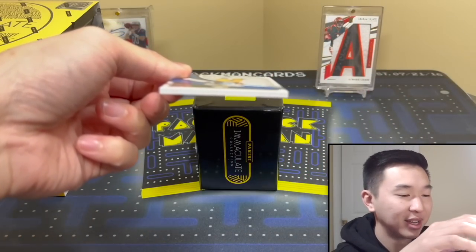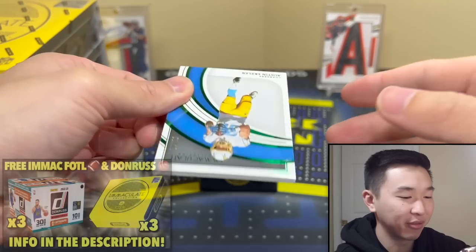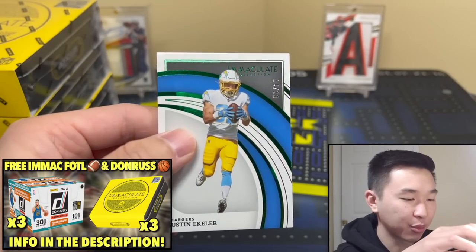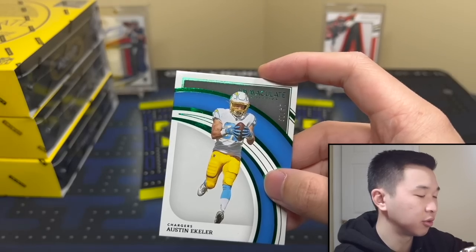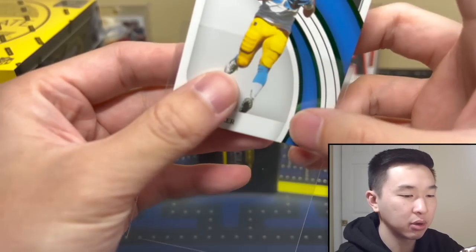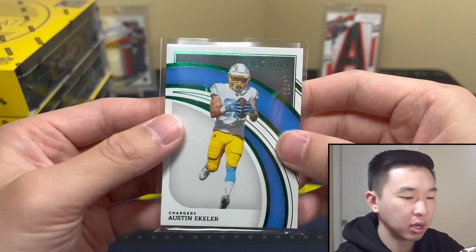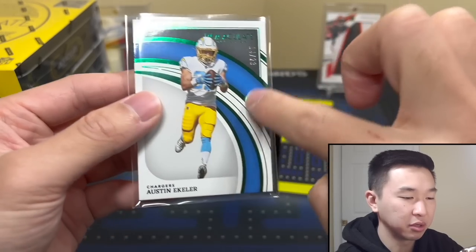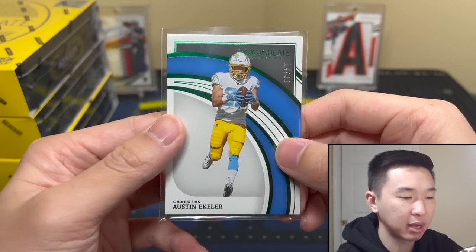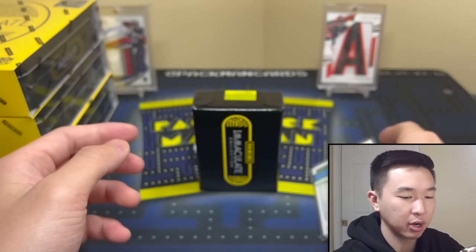Card number one — I already know it's upside down. Austin Ekeler! That is the emerald base to 23. The bases are nothing too crazy but it's nice to get a super short print, so there we go. The design is a lot more basic — they always have these little lines but I like it, it's solid. Not the best one ever, not bad though.